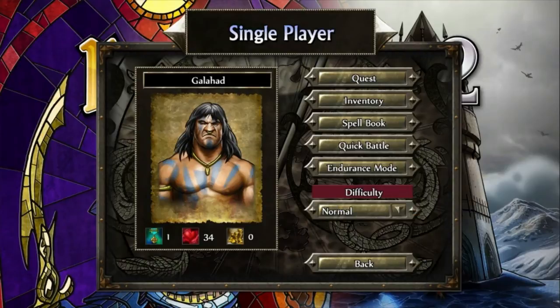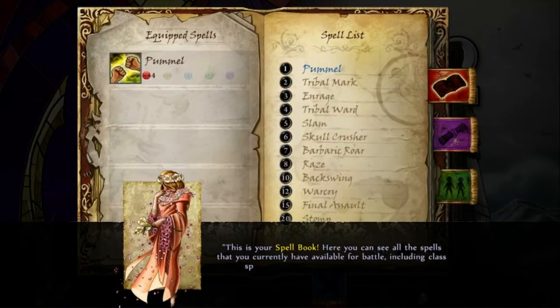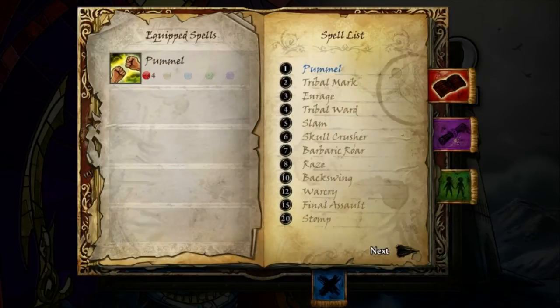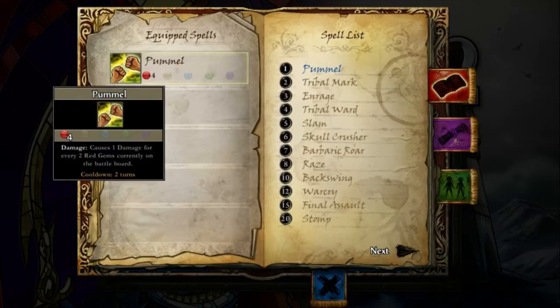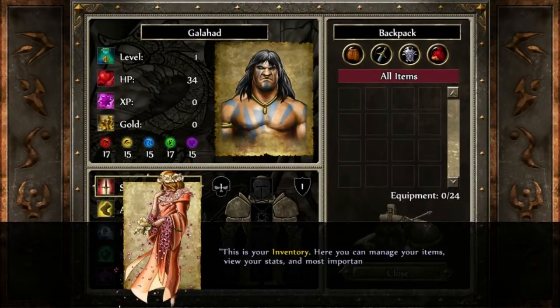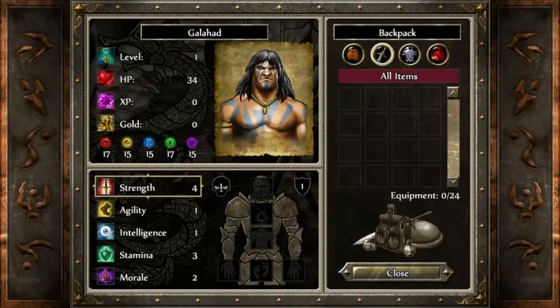Difficulty — I usually stick with normal mode. Spell book — what is this thing? Hello, little flower lady. This is your spell book; here you can see all the spells you currently have available for battle, including class spells, learned spells, and any friend spells. You may choose up to five spells to take into battle with you. Choose wisely — some spells are better than others. Alright, so this is the only spell I have: Pummel — cause one damage for every two red gems currently on the battle board. That's cool, pretty straightforward. Inventory — here you can manage your items. Equipment, stats, all the good stuff. Very basic.